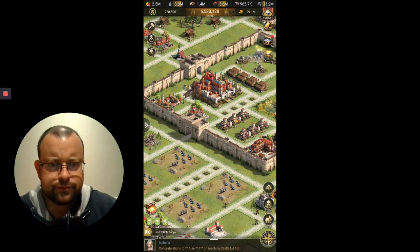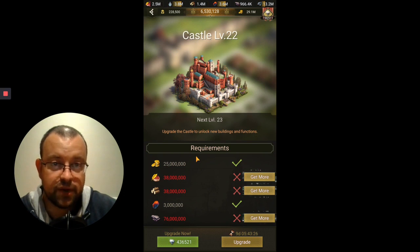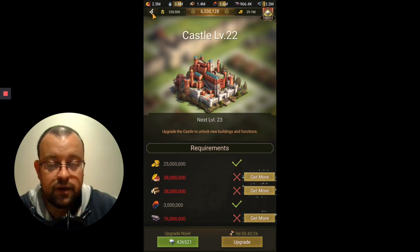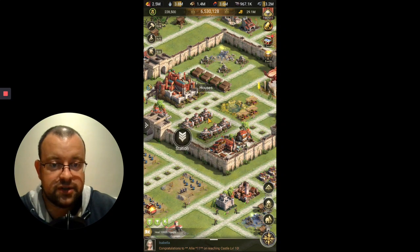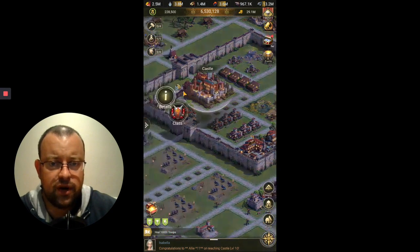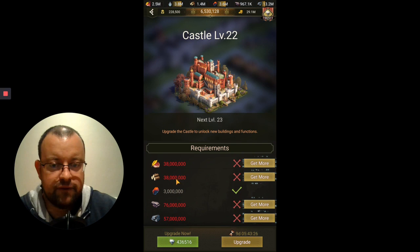Let's look at what the requirements are — I've already done some buildings, so bear that in mind. The buildings you need are an iron mine up to level 22, which you should be maxing anyway, and you'll need your tavern at level 22, which means getting your house to level 22 first. In terms of golden resources, you're going to need 25 million gold, 38 million food, 38 million lumber, 3 million charcoal, 76 million marble, and 57 million iron.